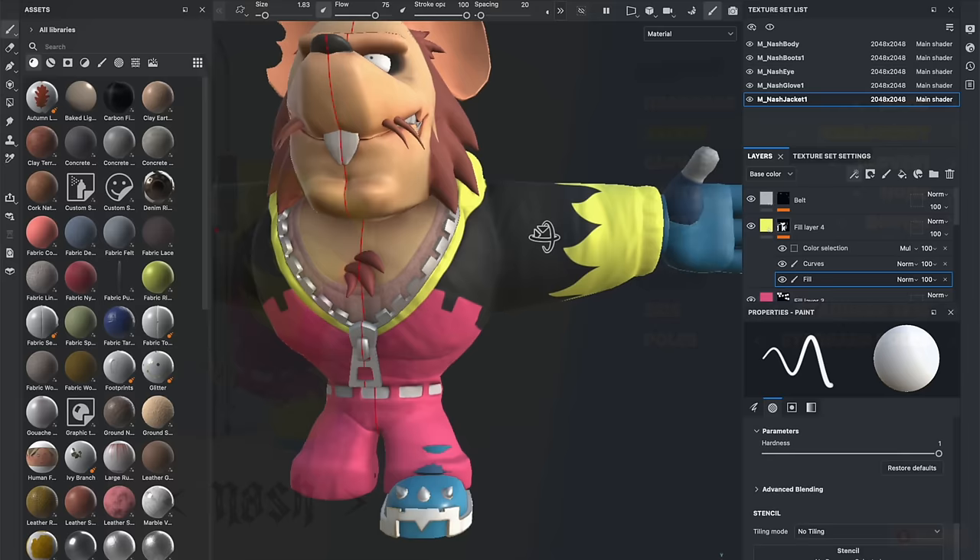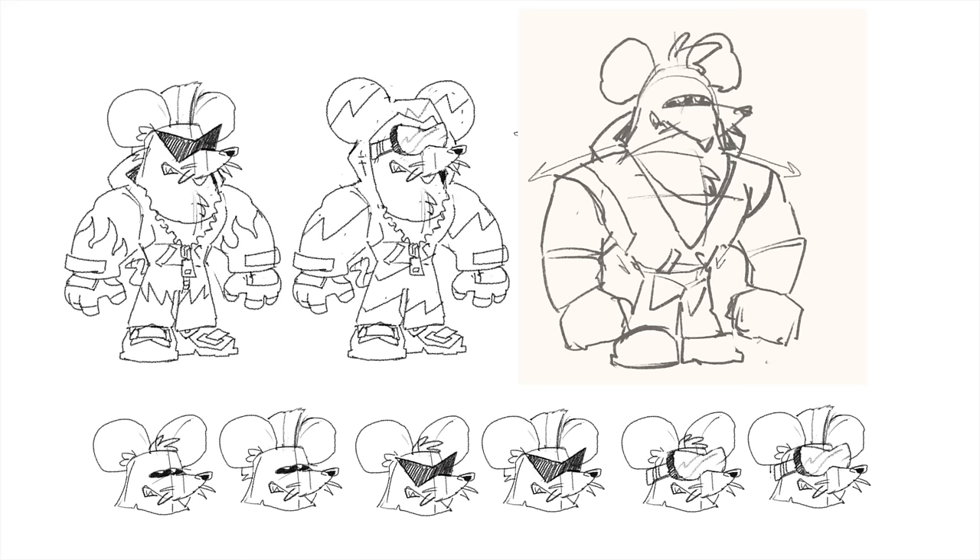I'm going to pass it off to Josue to talk a bit more about the character design process. Nash was actually the first character that I started designing when I joined. I already had a good vision of the character when Solomon described that he wanted a hulking and brash muscle head. I felt that a mouse, known for its meekness, would be a fun contrast for the character.